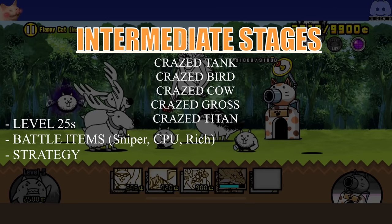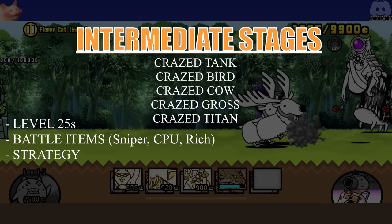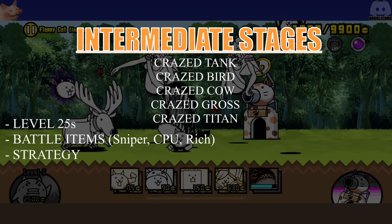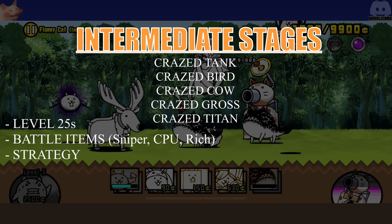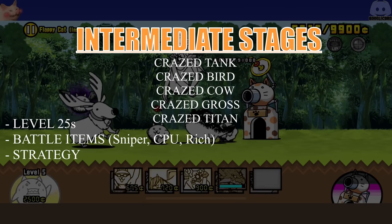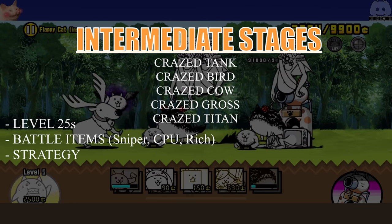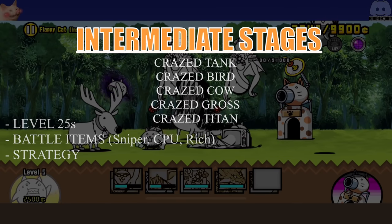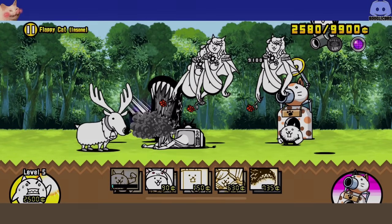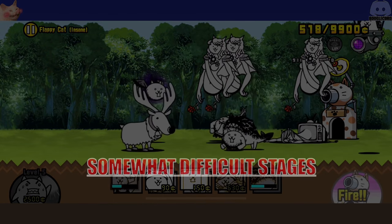Lastly in the intermediate category we have crazed gross — a wild card. Without preparation this could be in the somewhat difficult stages because it requires higher levels than the previous stages, but the stage itself is very easy once you figure it out. It's a stage that's very simple and easy, but you do get punished if you are low leveled. Of course there are specific units that make this stage and every other crazed cat stage a joke.